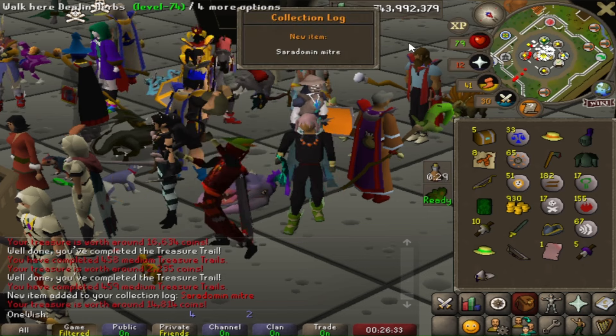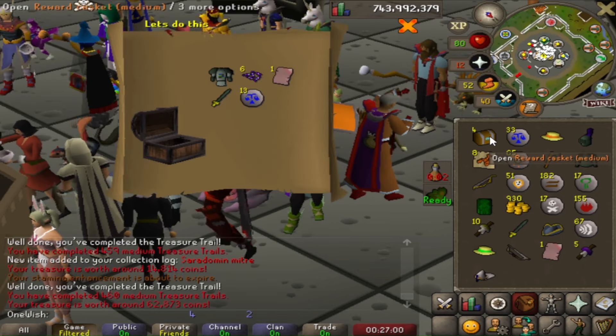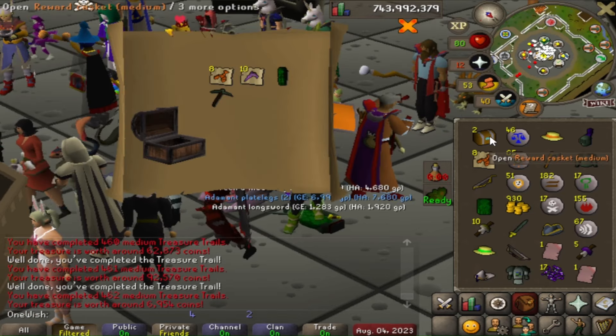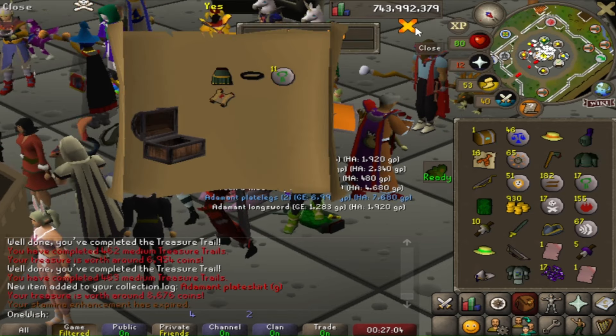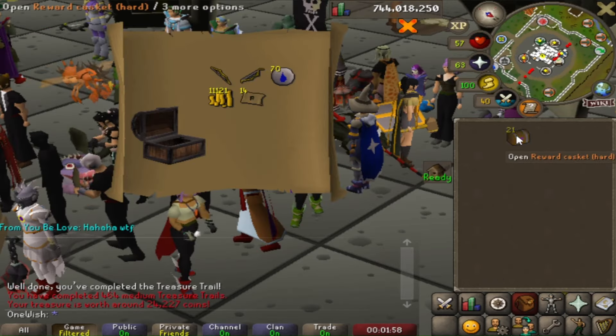A Saradomin mitre — it looks like a baseball hat, I actually don't like it at all. Another item: an Adiplate skirt G. Onto the hard caskets.